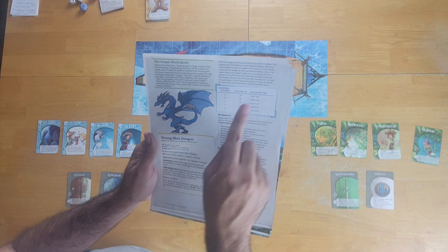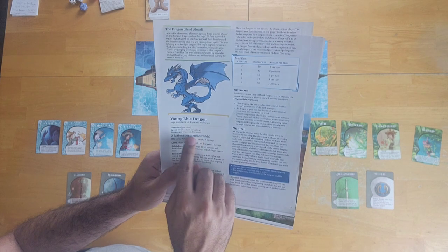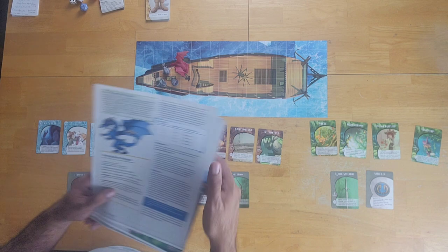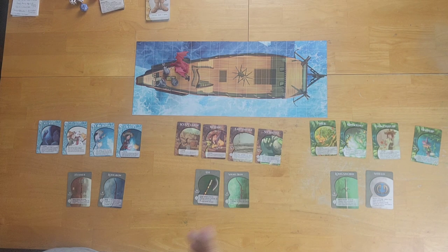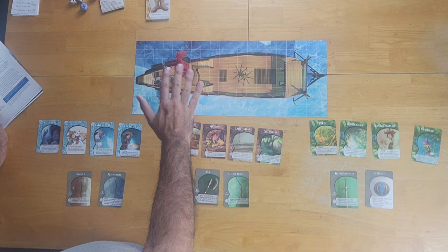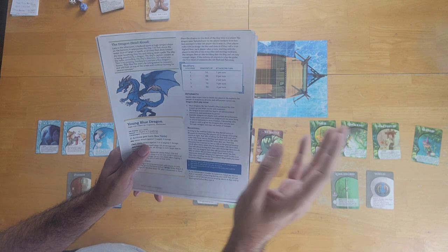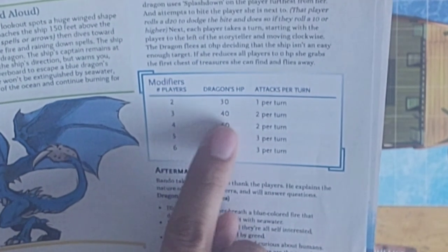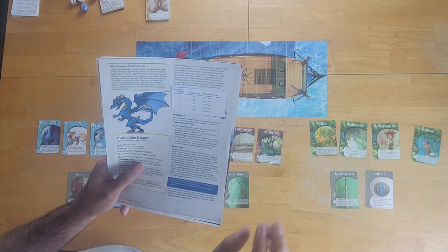The dragon immediately uses its Splashdown cantrip spell on the player furthest from her, and attempts to bite the player she is next to. The bitten player rolls a D20 to dodge, succeeding on a 10 or higher. In combat, enemies always attack first, and the number of attacks scales with player count. For three players, the dragon has 40 hit points and two attacks per turn. After the dragon attacks, each player in clockwise order takes their attack action, with the order reversing to counter-clockwise in the second round.